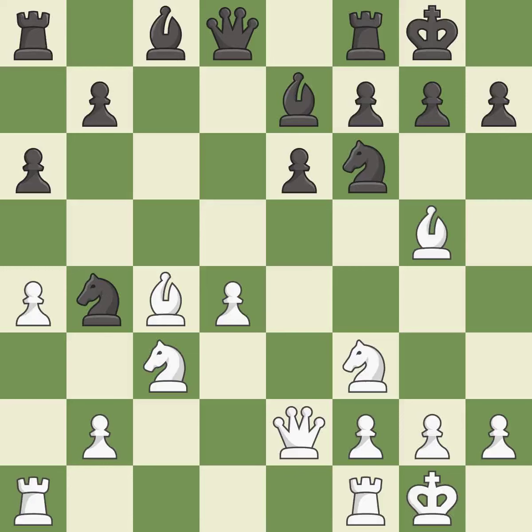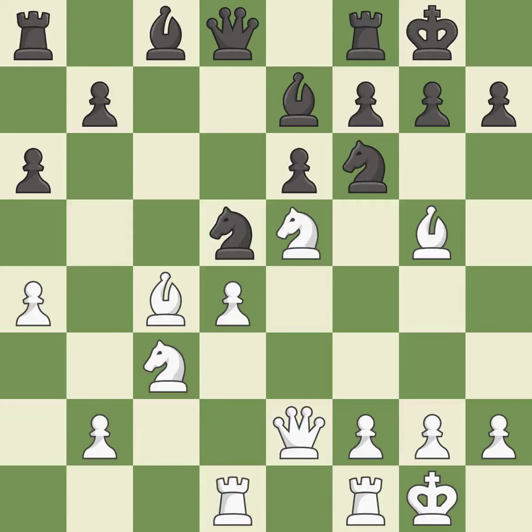Castling to the same side of the board as the opponent avoids some of the attacking associated with opposite-side castling — it is best. This activates a Rook by developing it off of its starting square; it is good. This overlooks an opportunity to develop a bishop off its starting square — it is an inaccuracy. A very strong play; it is excellent. This ignores an opportunity to develop a bishop off its starting square — it is an inaccuracy.